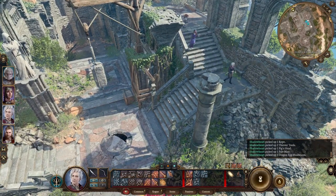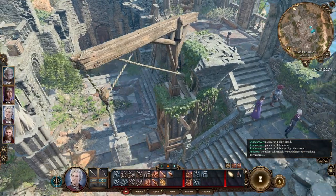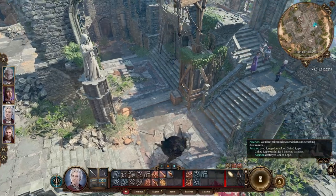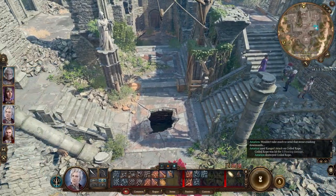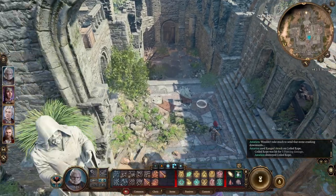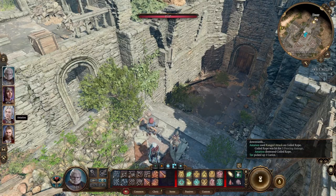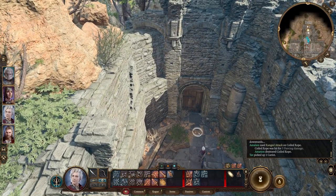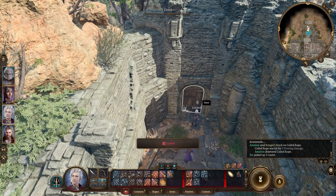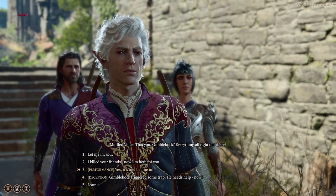We're going to switch to a ranged weapon and shoot. Isn't that fun? I thought that was so cool — that's just perfect environmental design. This time around, forgive me, this is basically the only thing I did in early access, but I can do things slightly differently. Since we have a rogue right now, why don't we try and open the store? Yes, it's me, let me in.